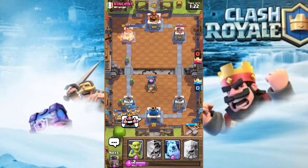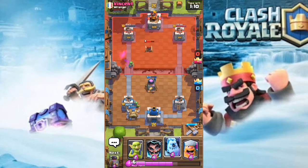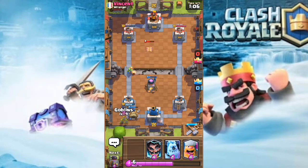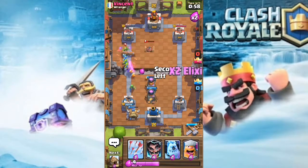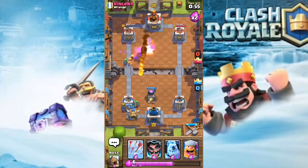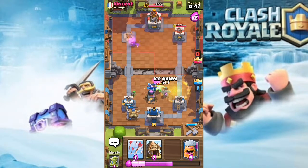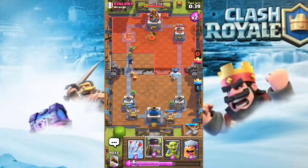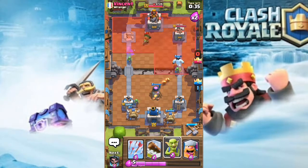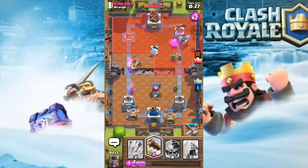I drop one more goblin hut for more damage and give him a thumbs up - he gave me a lot of buildings and that's why I built up this furnace for a building deck. I drop some goblins at the back and one more furnace, then drop the log to make sure everything hits the tower. My three fire spirits are actually gonna hit his tower. He's probably pushing the other side - I drop my electro wizard to take it out, and also drop ice golem to keep my electro wizard alive.